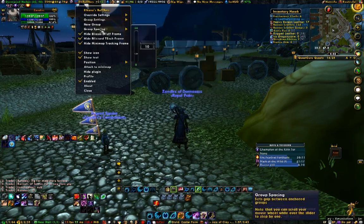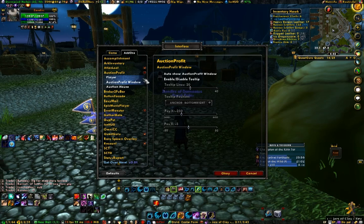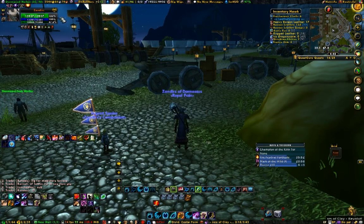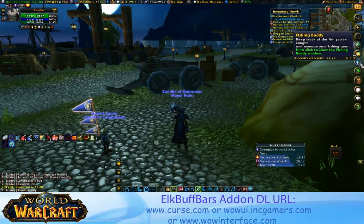Elk Buff Bars is very FUBAR compatible, though I don't believe it's required. If you don't have FUBAR, it puts a little minimap button and you can do everything from there. It's a wonderful add-on — I suggest everyone take a look at it, especially if you're having trouble keeping track of buffs and debuffs, or you're a healer who finds yourself in one area of the UI most of the time. You can download it from any major UI sites.